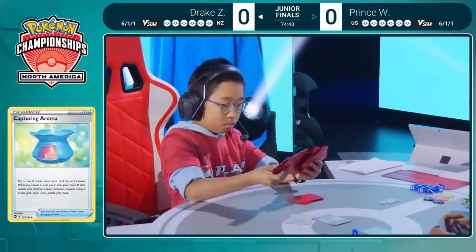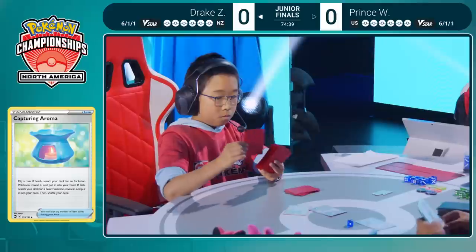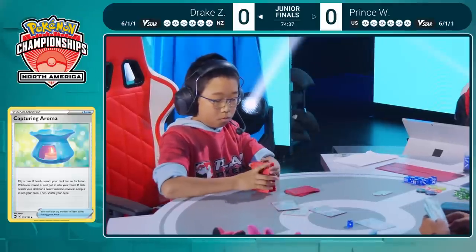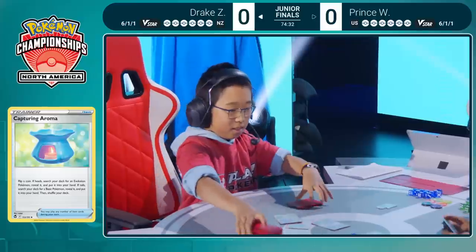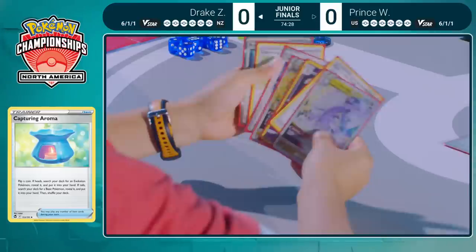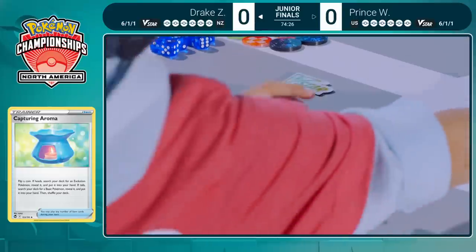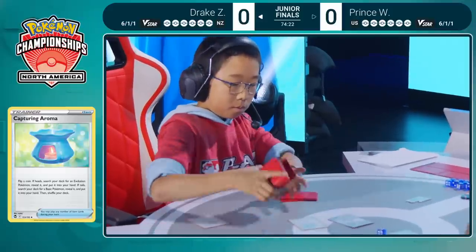Heads and tails gives you a different option, but heads means an evolution Pokemon is going to be searched out of the deck for Drake. That's pretty great because these evolution Pokemon are going to want to go straight to that discard pile for Drake to be able to copy the moves later on in this match. A super good card in this deck specifically — right away Drake does grab from that first Capturing Aroma.